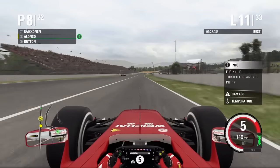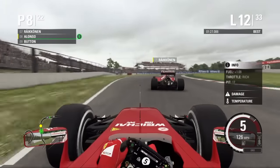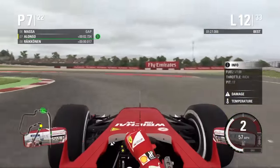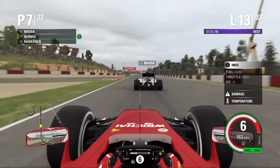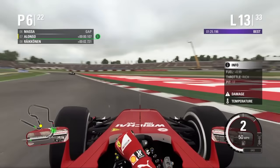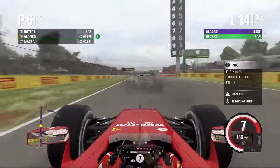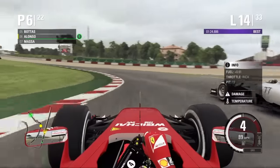It looks as though we are going to come out of the pits in P8, just behind our teammate Kimi Räikkönen. About one and a half laps later we are on the back of our teammate — he knows he's inferior compared to Alonso, but then Alonso makes a mistake giving Räikkönen the opportunity to come back, though he did not succeed. We then go past Massa for P6 in the same corner on lap 13 and pull it off. At the end of lap 13 we set the fastest lap of the race at 1:24.8 — we are absolutely flying at this stage.